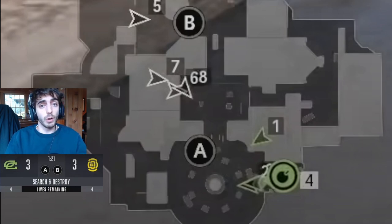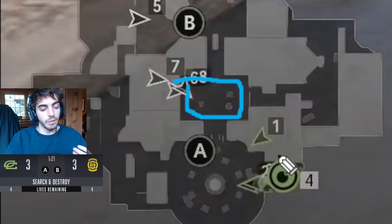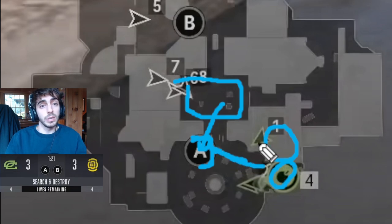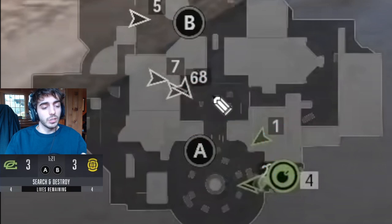Let's talk about the early round. It's really important on Raid defense to take control of the mid area, because if teams are going A site — and that's the main common site for teams to go on offense — if you control this mid area, it is impossible for them to plant on this side of the A site. You want to have presence mid, be able to put shots in there. Have presence mid is step number one.